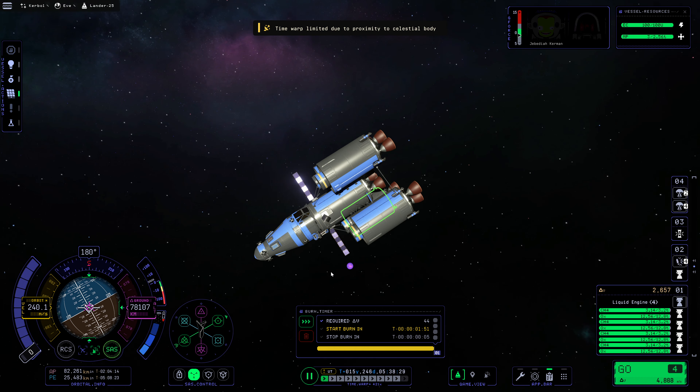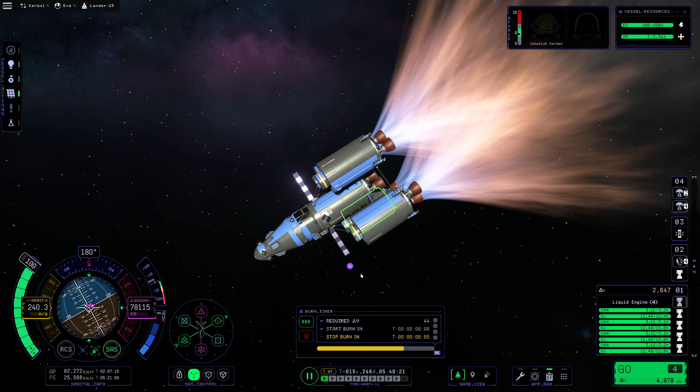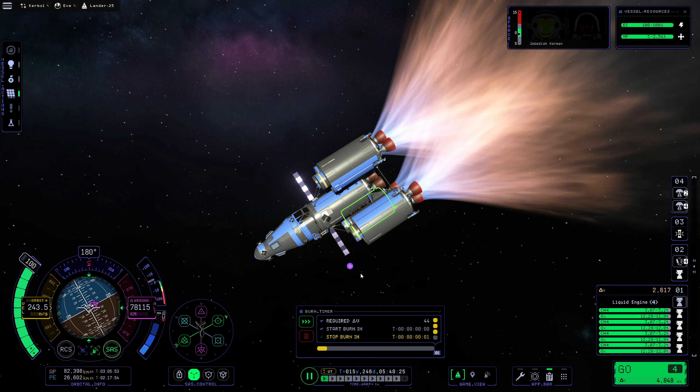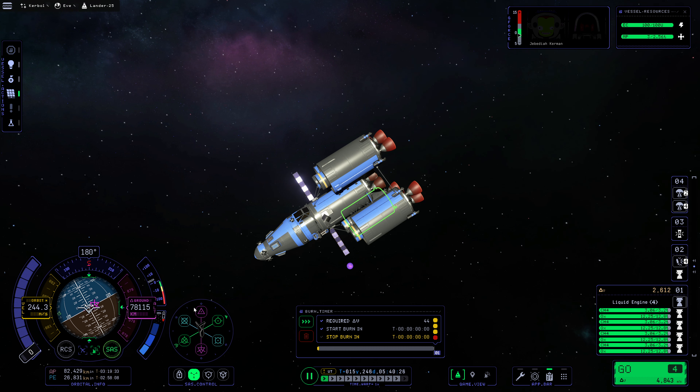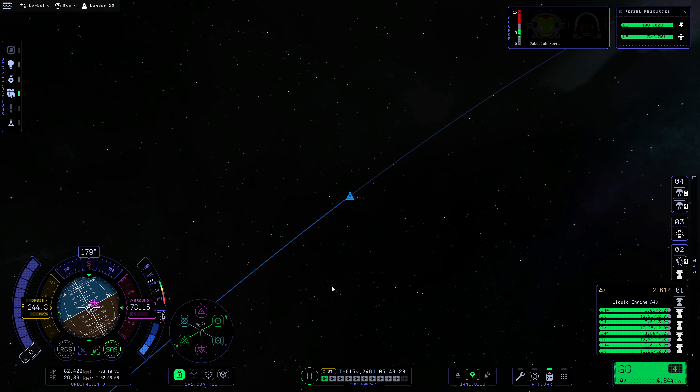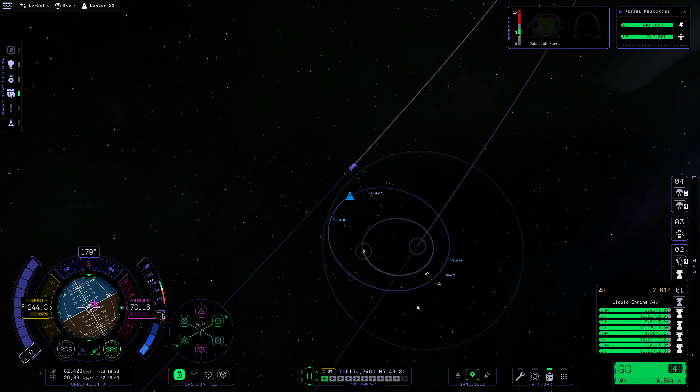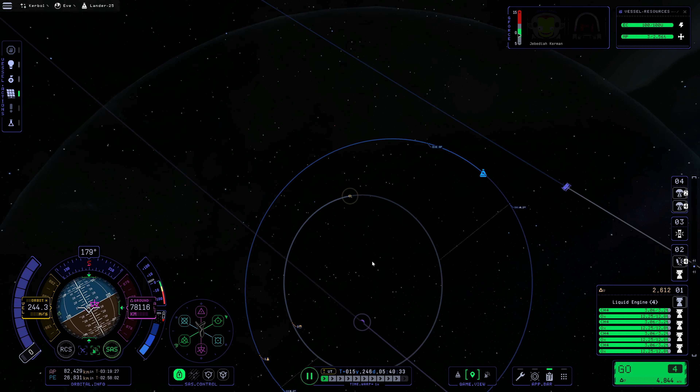So I'll just bring this on down — 240.5 meters per second right now. We're still 20 minutes away, let's warp a little bit further. There's Eve down there, quite a long ways away still. 40 seconds until this inclination change. Mark. Excellent. We overshot it ever so slightly. Let's see what this looks like — it's probably good enough. 0.2 degrees. Yeah, it'll get us the encounter. We're going to have to do an inclination change once we get to Gilly anyway, because I have no idea where this thing is.